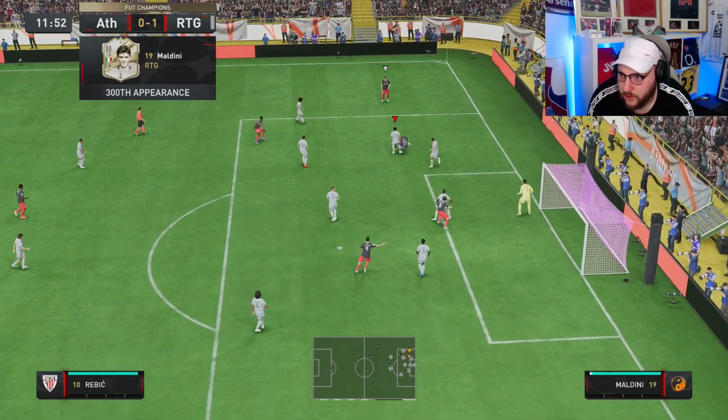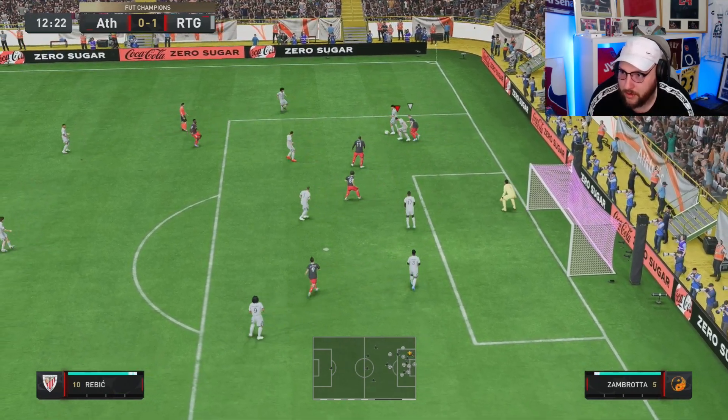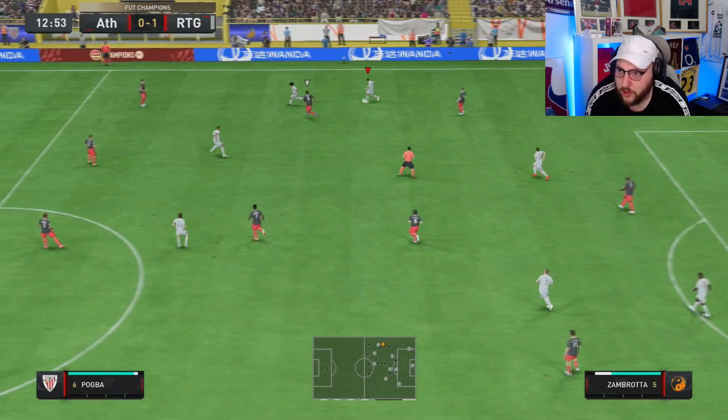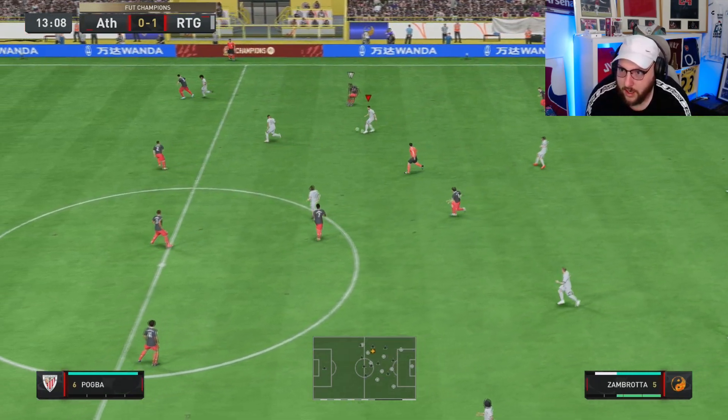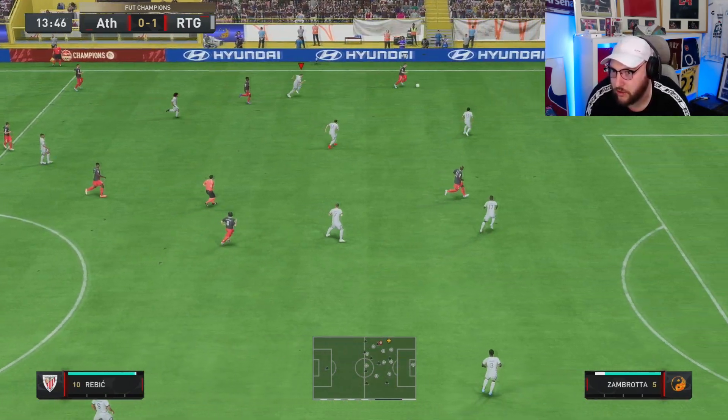Good interception — doesn't win the ball completely, but Zambrotta just shuts that pace off. Lovely defence. Now we can drive out and this is where he really shines — you can see the pace of him. Great left foot pass there. You can see the left foot or right foot passing makes no difference at all.